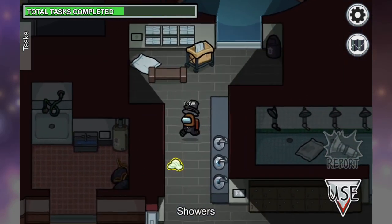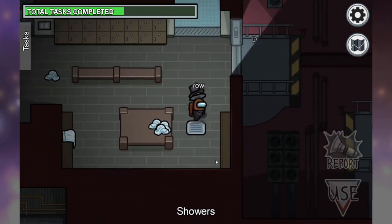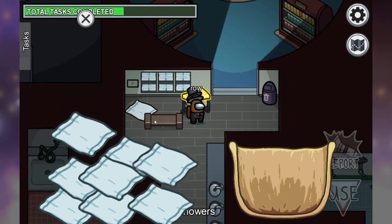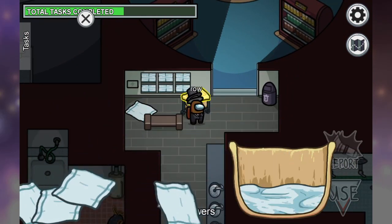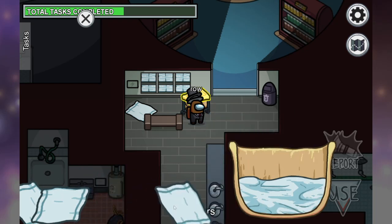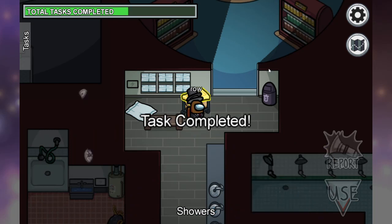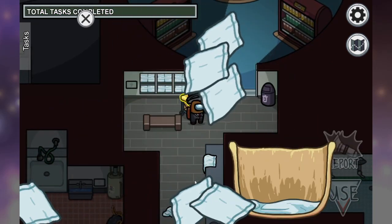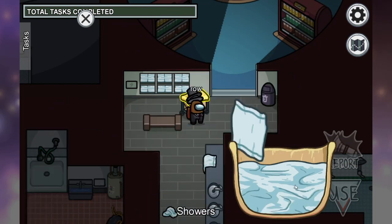When you're doing the towels, you will locate eight towels scattered throughout the shower room — it can even be inside the shower itself. Once you find them, put all eight into the laundry bin. You can click and drag them, or you can throw them all into place and finish the entire thing in five seconds.